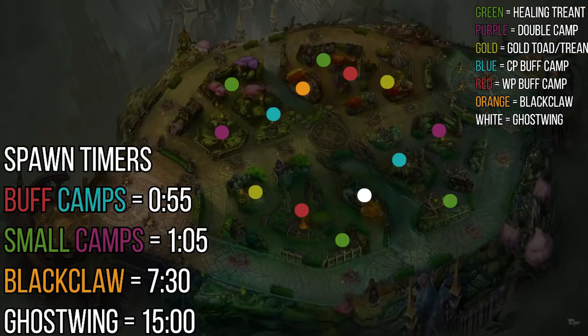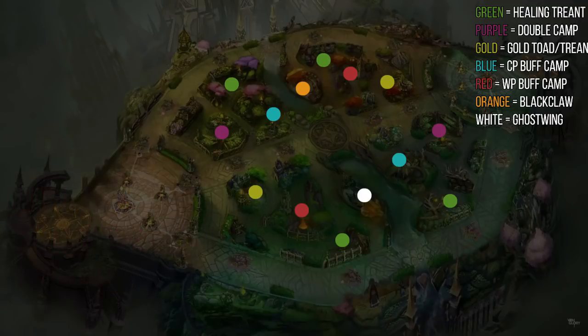You actually lose very little time in your own clear by trying to steal one of the enemy's buff camps at the very start. The buff camps spawning earlier gives you incentive to start there, then move to another camp spawning 10 seconds later, making your clear more efficient. The premise would be to start at your CP treant because it's the most risky, then rotate around the jungle, probably back, and head to the other side for a full clear.